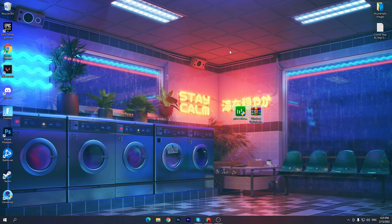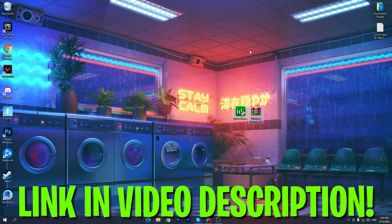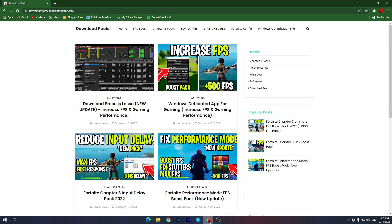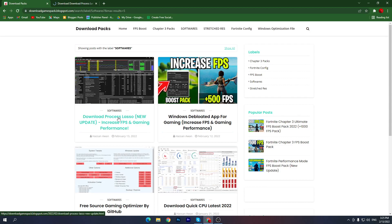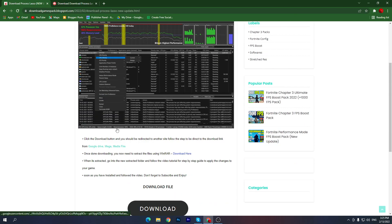First of all, you need to download these two files on your PC — links are given in the description of this video. Simply go to the description, click on the download button, and that will take you to my website. Once you're there, go to the software section and find the post titled 'New Update: Increase FPS and Gaming Performance.' You need to download this software. You can also search for it in the search bar. Click the download button — it may open an ad, so close it and click download again.